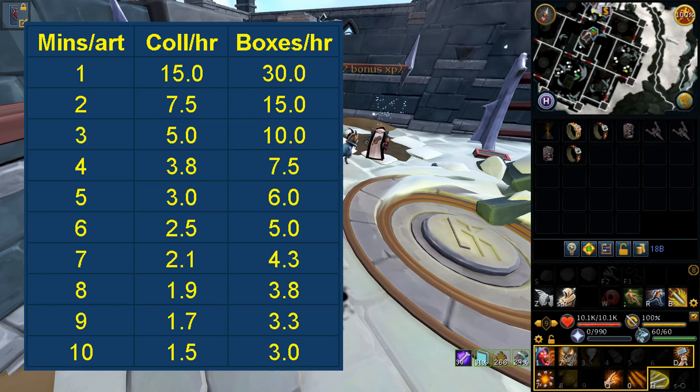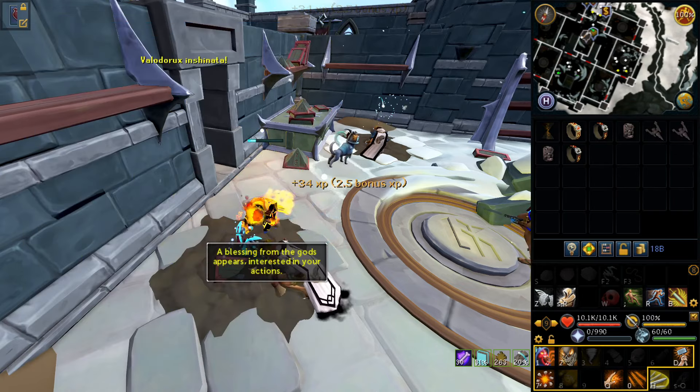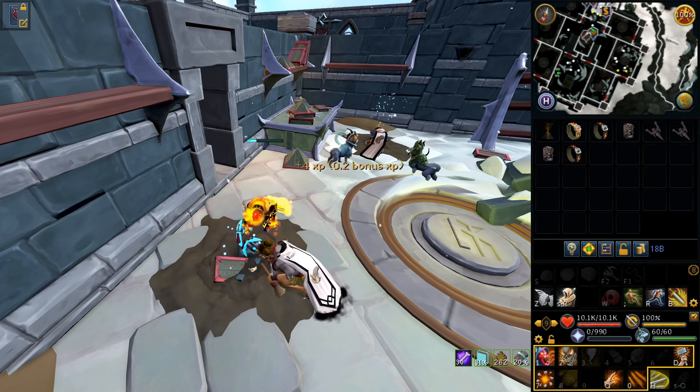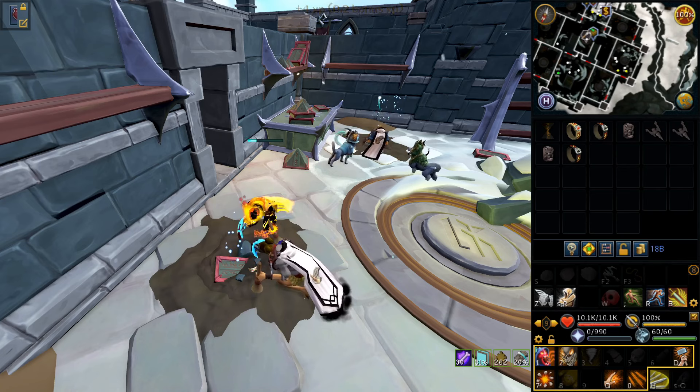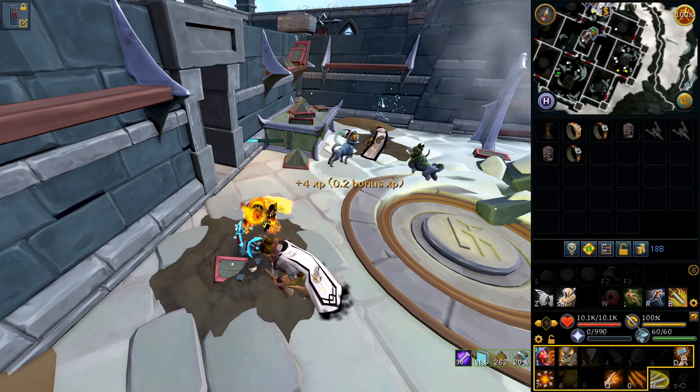Obviously those are some pro gamer strats — at that point you're not really AFKing, you're actively training archaeology with a ton of buffs, double XP on, all that jazz. That would give you almost half a million XP per hour, which is pretty good but still not as good as the method we'll go over later. What I've found is that at level 120 with a decent amount of buffs I can get an artifact every three or four minutes, which I think is a good baseline — but if you're lower level it'll take a little longer, so keep that in mind.